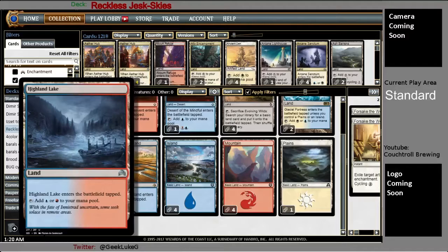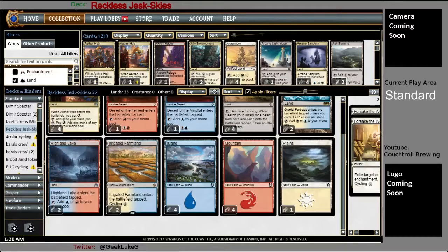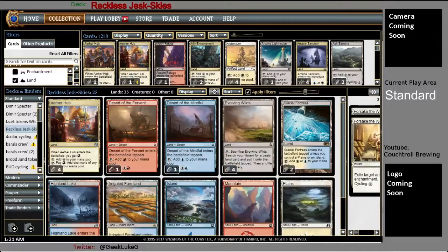I traded them away when they got close to nine dollars a piece before rotation because the blue-red lists were good and surprisingly they still are. You lose about half a step with the budget option, but the combo finish and the extra damage from the Reckless Fireweaver kind of makes up that ground. But if you've got Spire of Industry, just play them — they're better. Four Islands, four Mountains, and a Plains. Nothing too fancy here.